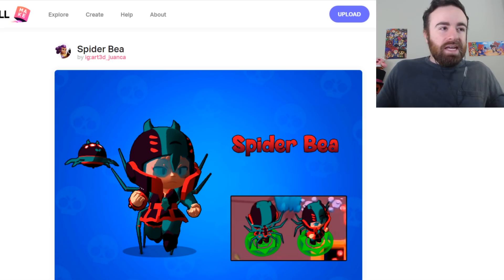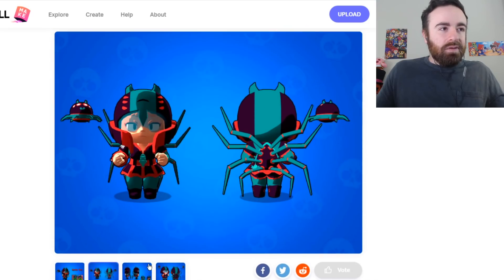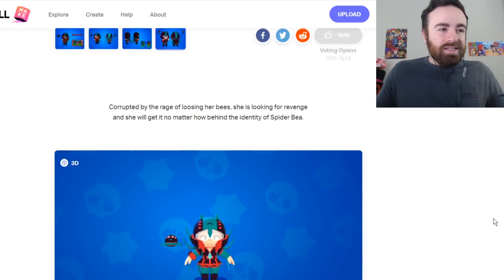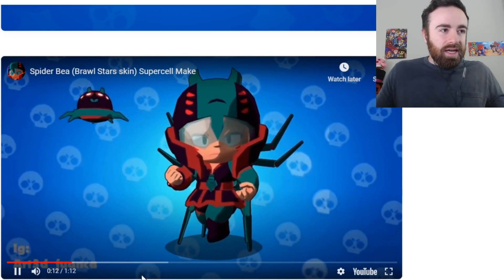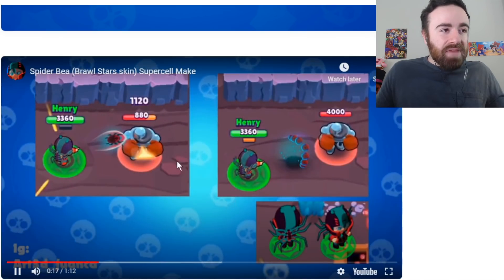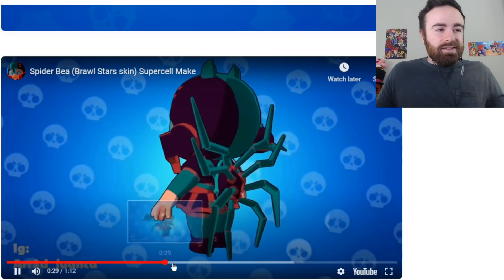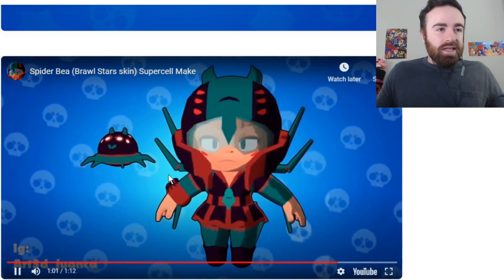All right, Spider B — another spider one. People are really into the spider idea for B. It does look really cool, like having the spider legs on the back. It seems cool — it feels like it's possible. They even have attack animations: throwing out spiders instead of bees. That actually makes sense. Nine out of ten.